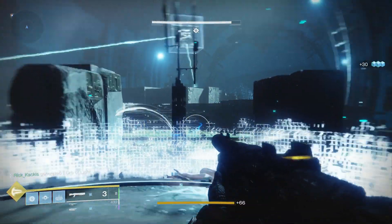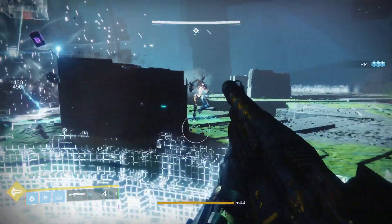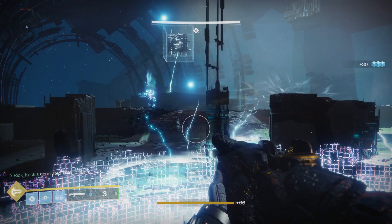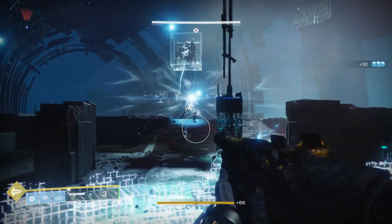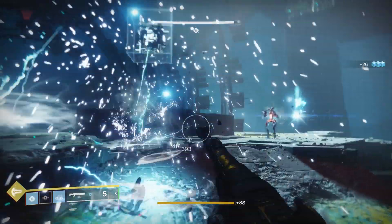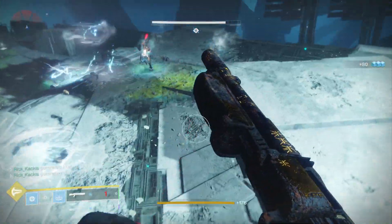For PvE, the Bungie curated roll of Grave Robber plus One-Two Punch is very powerful — hitting an enemy with every pellet increases melee damage for a short duration. One-Two Punch also lets you shoot and then melee-kill a guardian in their super in PvP. In PvE, field prep, quickdraw, grave robber, swashbuckler, and surrounded — especially with the surrounded spec mod — are all excellent options, as is rampage. The Emperor's Courtesy is one of the most desirable weapons from this new raid.